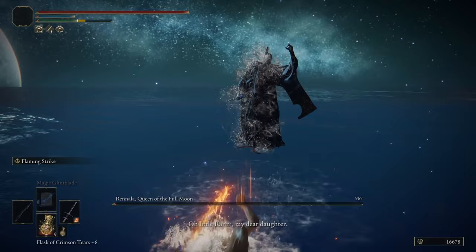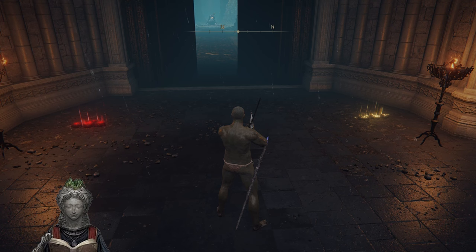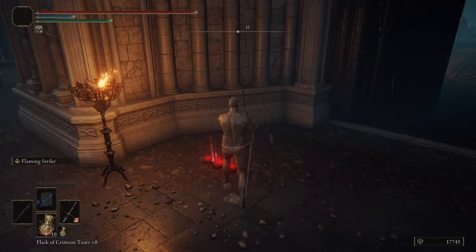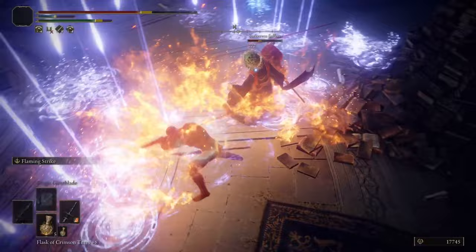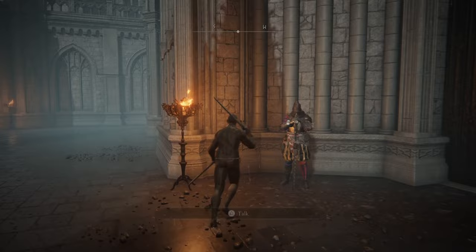Now that Rennala is dead, two signs can be found outside her arena. One sign will make the player fight alongside Selen to kill Jaren, and the other will make the player fight alongside Jaren to kill Selen. Obviously, this is a Jaren cosplay run where I need to complete Jaren's questline, so I sided with him. Though to be completely honest, I probably would have chosen his side even if I had a choice. Selen has done some really terrible things to other sorcerers, so after a short fight, Jaren and I took her out. This is where Jaren's questline ends, kind of.